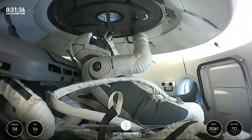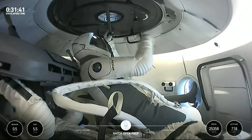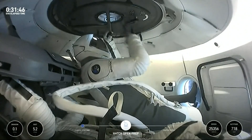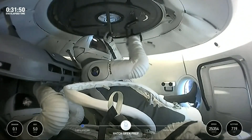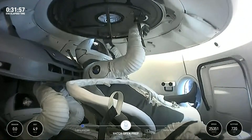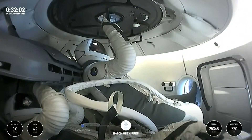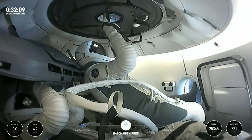We can see our commander, Jared Isaacman, now turning the crank, which allows that top hatch to open. We'll see him give it a pretty heavy... SpaceX, CD-1. Hatch is visually indicating open. SpaceX copies. Standby. We should see him give that hatch a pretty strong jolt to release that stiction.